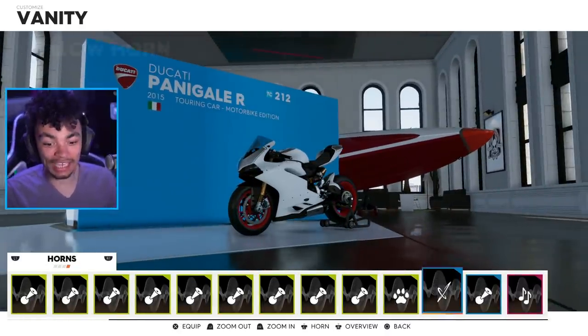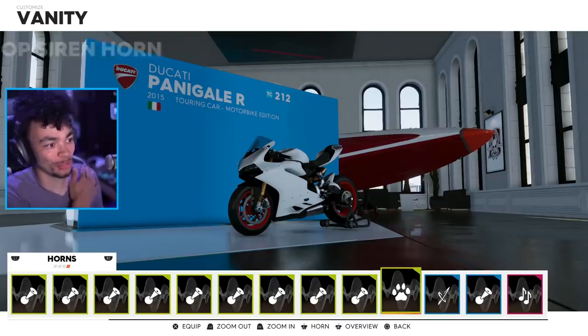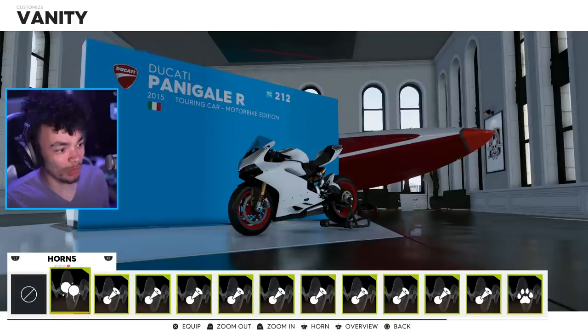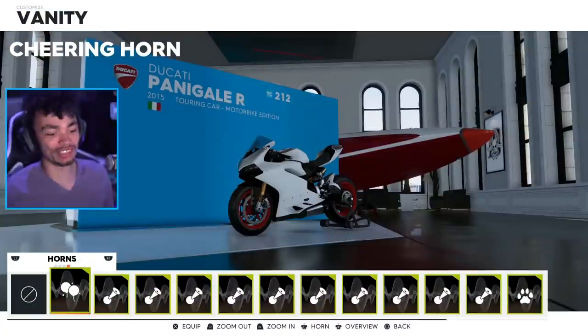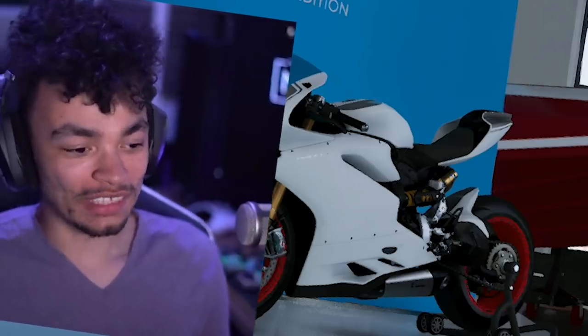Of course, we've got horns, which we didn't actually try last episode, so I want to do that. We've got the trap horn, which is my go-to. We've got the cop sirens and meows. Which one did we buy? The cheering horn, that's what it was. Let's give it a go. That's kind of terrifying. I'm going to put it on.